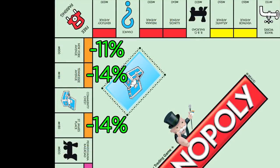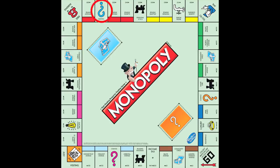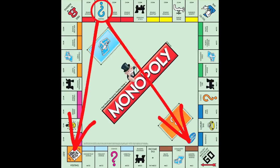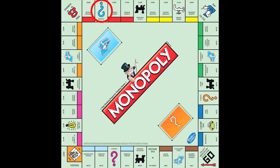Conversely, properties that are one or two average dice rolls after jail are at an advantage, because players spend a disproportionate amount of the game in that region of the board. The oranges, for example, are my favorite color group, because they're cheap to build on and have tons of opportunities to catch players as they leave jail. There's almost a 40% chance that a player's first roll out of jail will land them on an orange property. The reds and yellows are pretty good too, because only this chance space can cause players to jump to other parts of the board on their typically second, third, and fourth rolls out of jail.